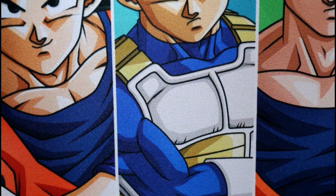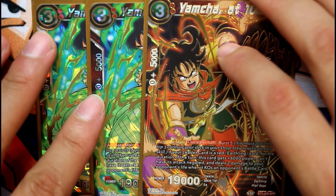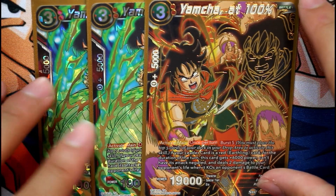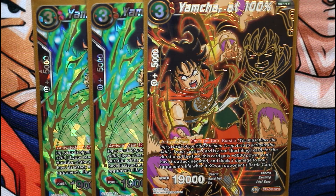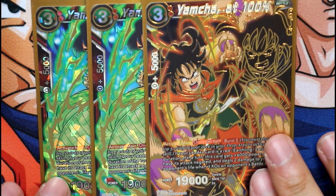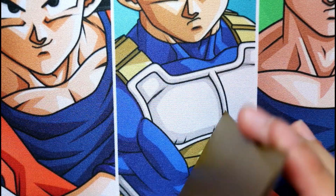We also run three Yamcha SR — one of the best SRs in this set for red leaders. It's Burst 5, and if your leader card is a red earthling card, for the duration of the turn this card gains 6,000 power, its attack cannot be negated, and it deals two damage to your opponent's life when it KOs a battle card. Phenomenal card — if it KOs a battle card, you burn your opponent. Run three of those.